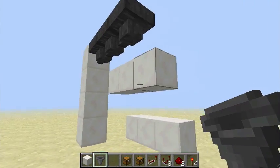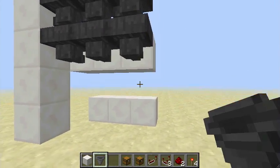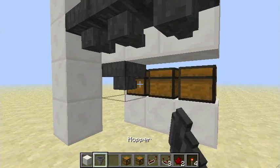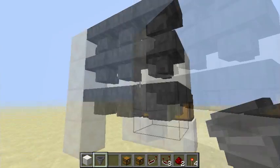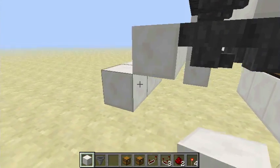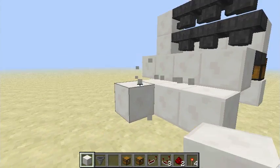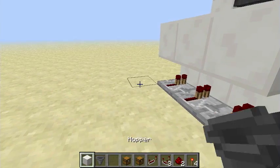Let's go to my laboratory and build it. You put hoppers as far as you want to make the machine. Now you put hoppers facing this direction — if you put them facing down it won't work. And then place the chest, then another row.